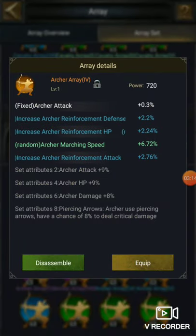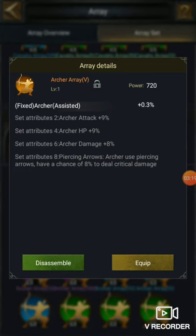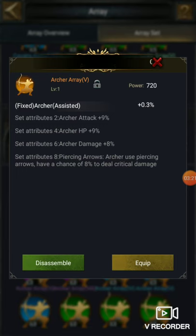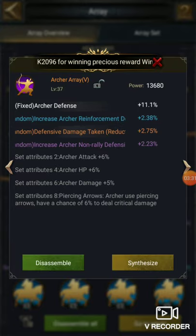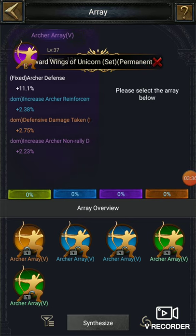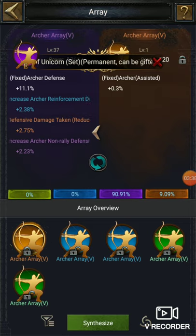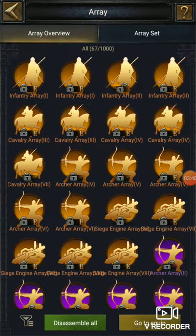If you are getting arrays from array exercise directly, that means they can't be synthesized — they have fixed attributes. You can see fixed archer attack and archer counseling, so they are all fixed. Now let's move to the other thing I'm going to talk about in this video: the synthesis of arrays. I'm going to synthesize — one is gold archer and the other one is orange.